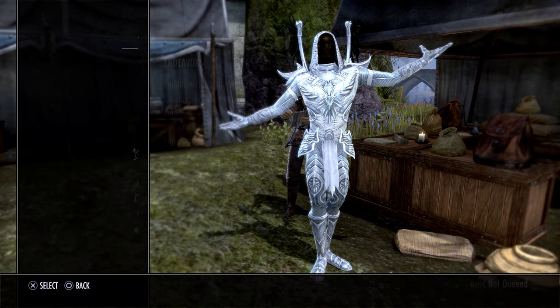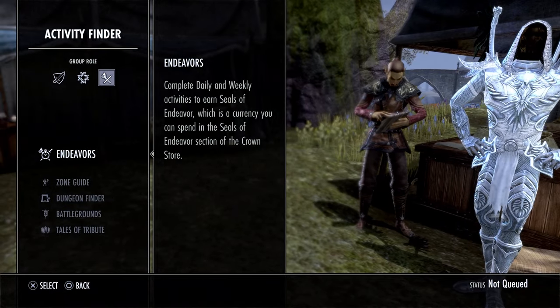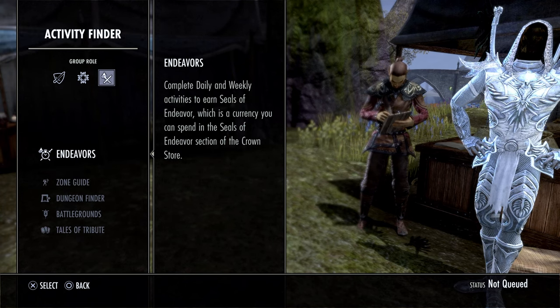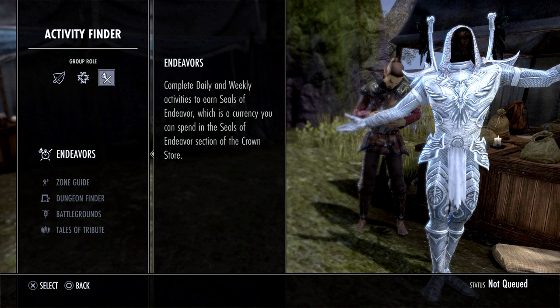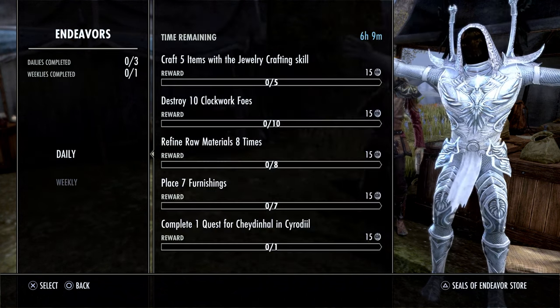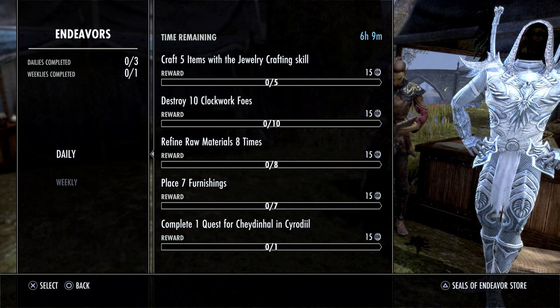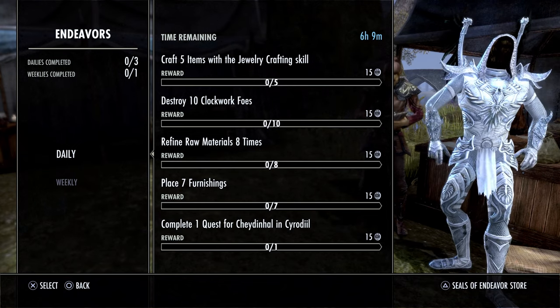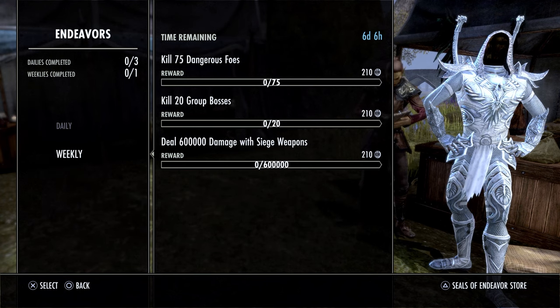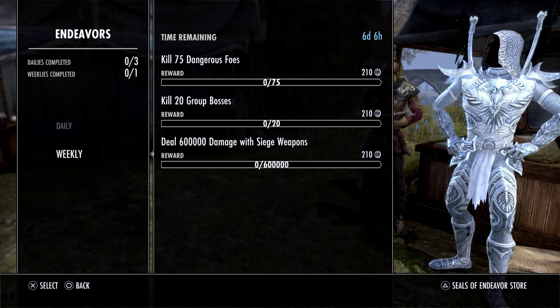Tip number three: make sure if you are new to the game that you know where your endeavors are. If you're in your options menu and go to your activity finder, you will find the endeavors option. This was added to the game a little while ago — it's not been in the game the entire time. This is a way that you can do stuff daily and end up getting premium rewards for it. It's a slow grind and you're not going to get great rewards right off the bat, but if you log in and play every day, I'd definitely recommend checking these out. You have to do three of these each day from the daily list and one from the weekly list, and you can see the amount of endeavor tokens you get.